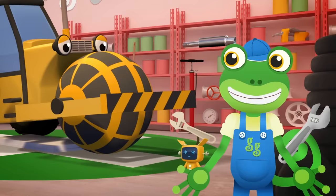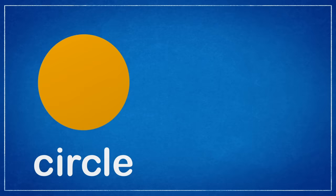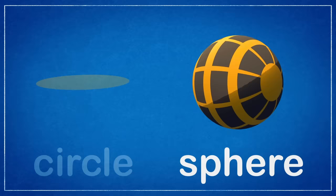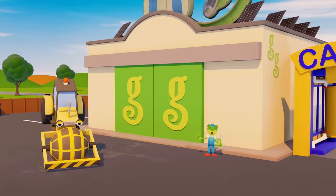Hmm, that new drum doesn't look like the old cylinder. I think that's a sphere! A sphere is different from a circle. A circle is round and flat. A sphere is round but solid, just like a ball! Let's test it out! I don't think this sphere is the right shape for Rick's drum — it's making Rick all dizzy and confused!